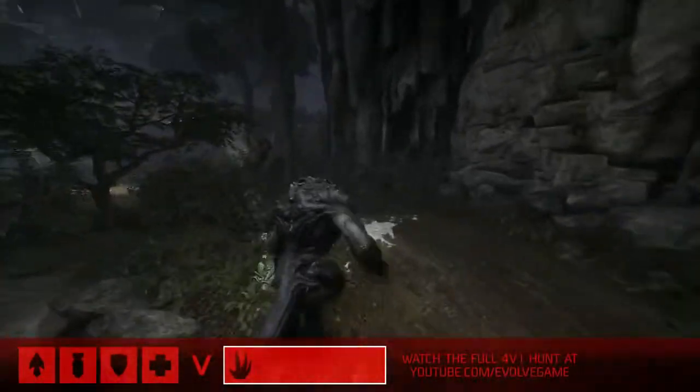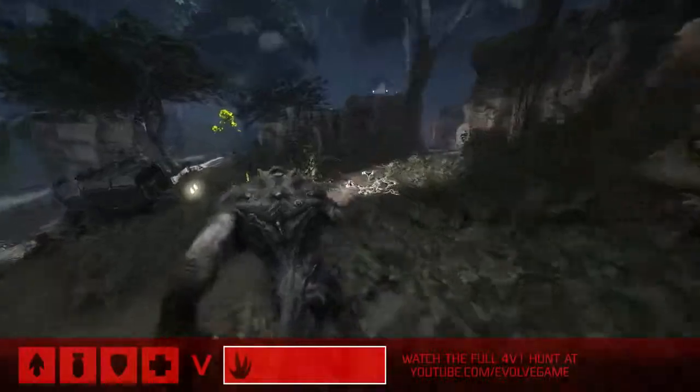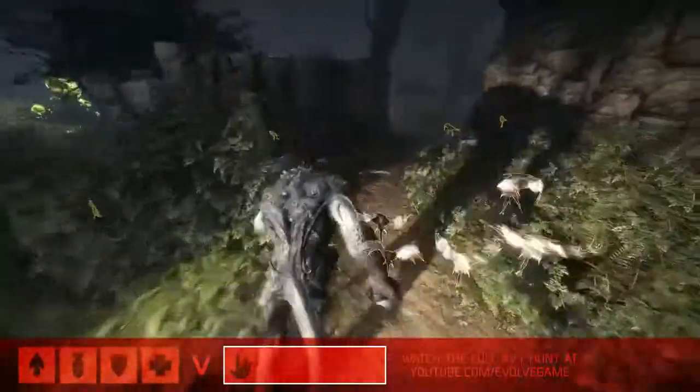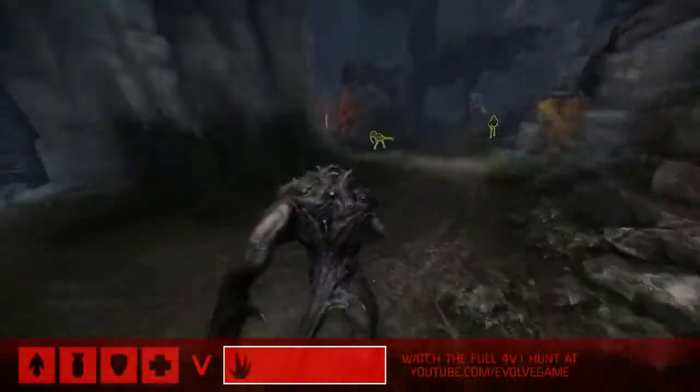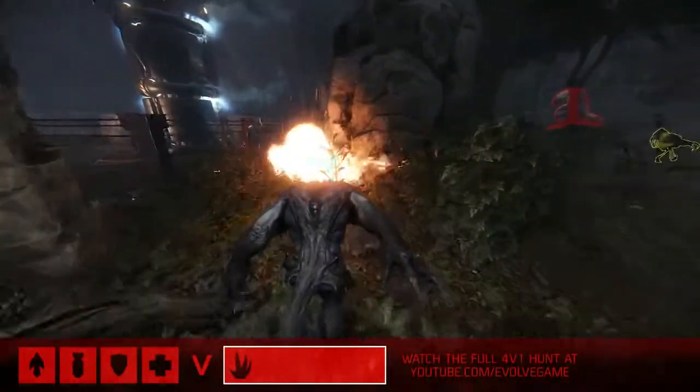Talk to me about the early game strategy for Goliath. He's going to try to get away from the hunters as quickly as possible, and he's also going to try to find food. First priority is run, second priority is find food. The food's going to give you armor and it's going to allow you to stage up. Right now he's just trying to get distance and food.